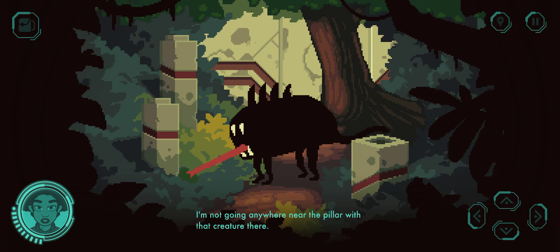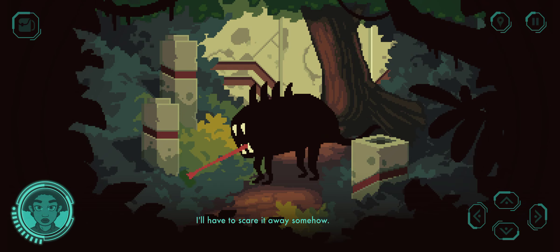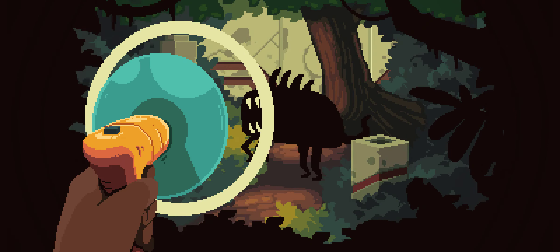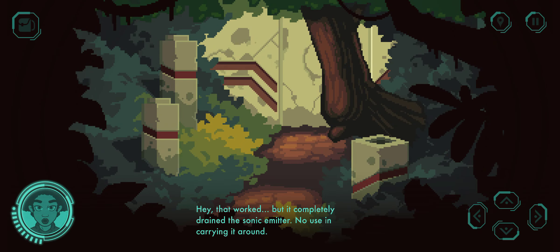I'm not going anywhere near the pillar with that creature there. It appears to be a herbivore, but those are sharp teeth — I'll have to scare it away somehow. Maybe I have an item that will do the trick. This should scare it away. That worked, but it completely drained the sonic emitter. No use in carrying it around.